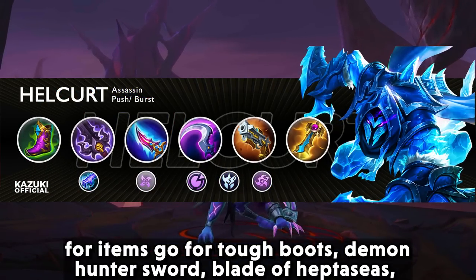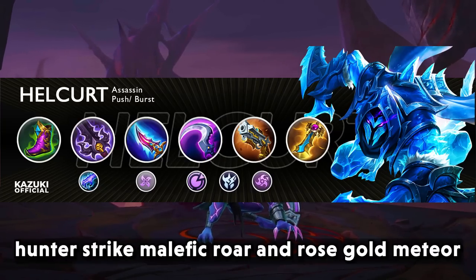For items, go for tough boots, demon hunter sword, blade of heptasis, hunter strike, malefic roar, and rose gold meteor.